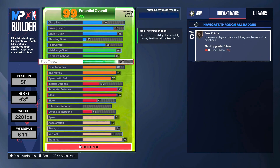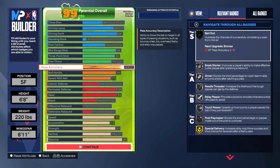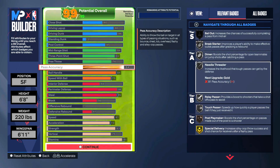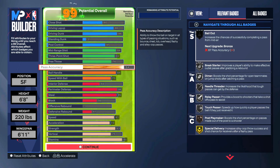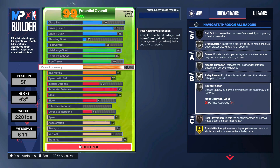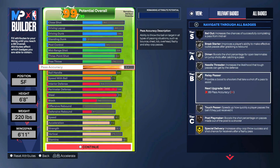Free throw isn't put high enough to unlock additional badges, but you should be able to knock down your free throws. Pass accuracy at 84 gets silver needle threader — we could have got bronze bailout at 87, but that was burning too many points. There are some fun badges here though, such as silver touch passer, which speeds up how quickly a player passes if they just received it, and relay passes, which provides a boost to shooters taking a shot off a pass.